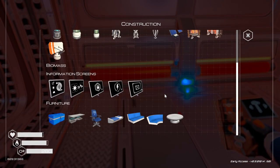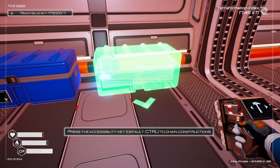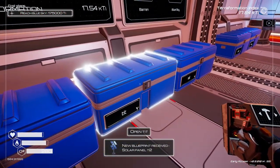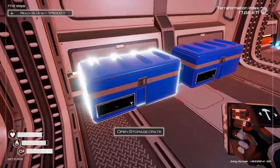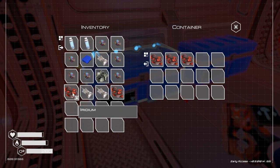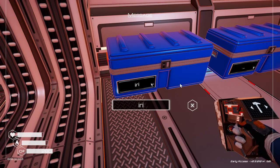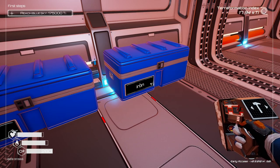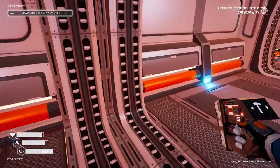I can't remember what button it is to do the menu - it's right there. Let's make... oh, we hit some kind of milestone. What is the... IRI. And this one I think we're gonna do iron, even though I hardly ever have any iron. I'm gonna take it and build another storage.